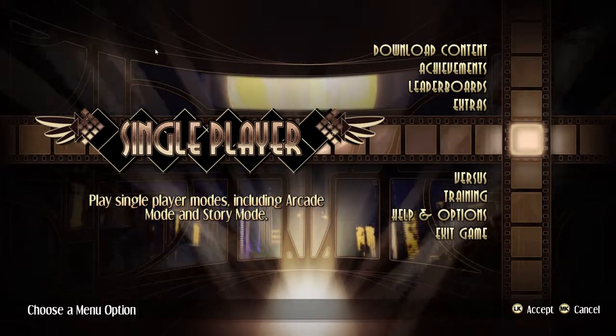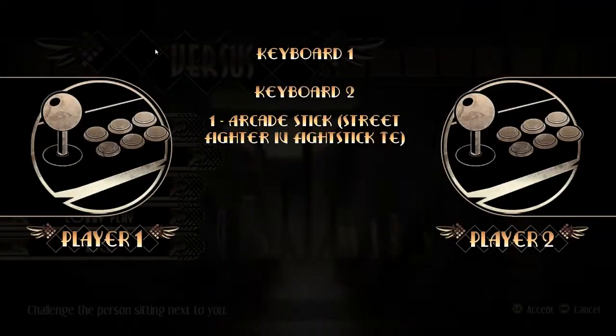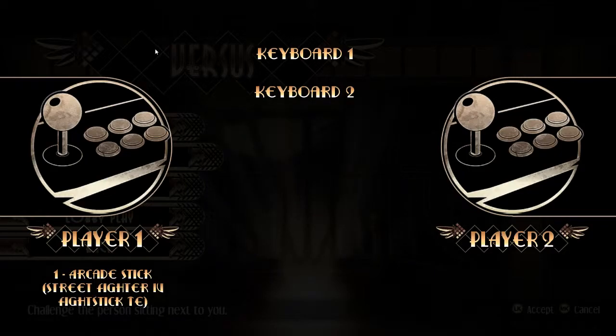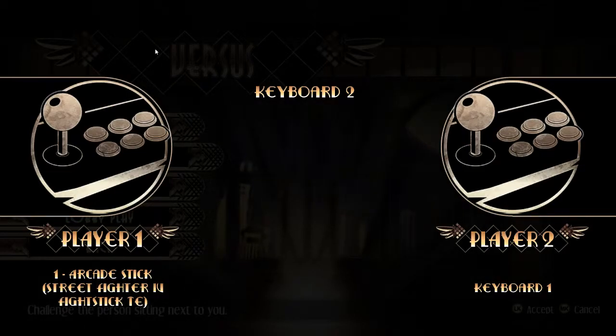So what you want to do for this achievement is go into versus mode — not training, versus. Now go to local only. Set one controller to the left, which will be you, player one, and then one to the right. As I'm playing on computer, I'm setting my keyboard to the right and my fight stick to the left.